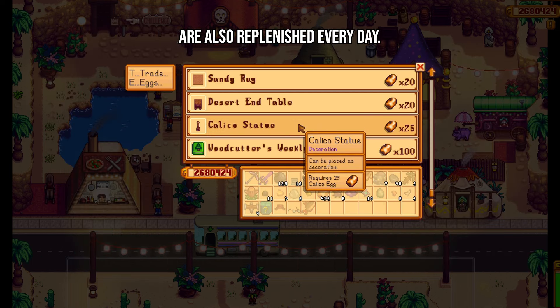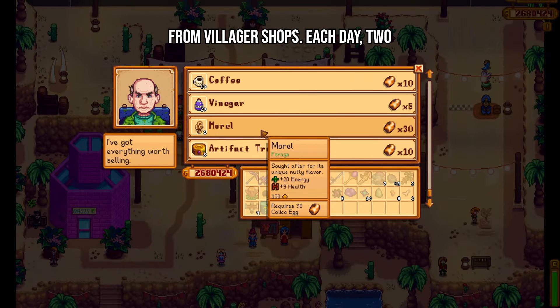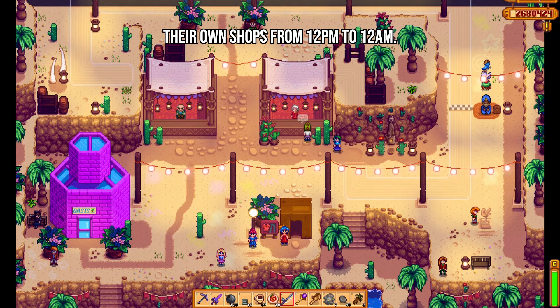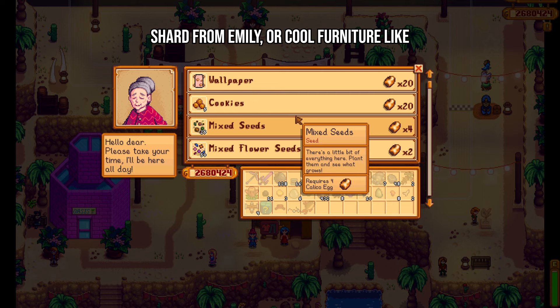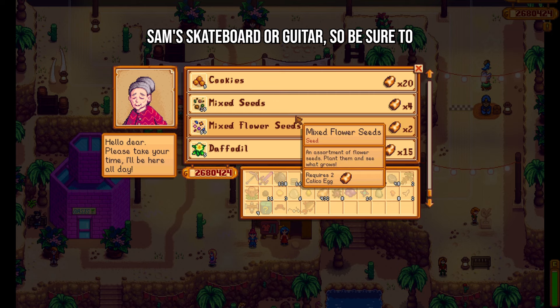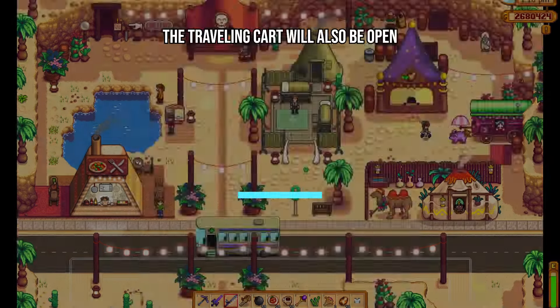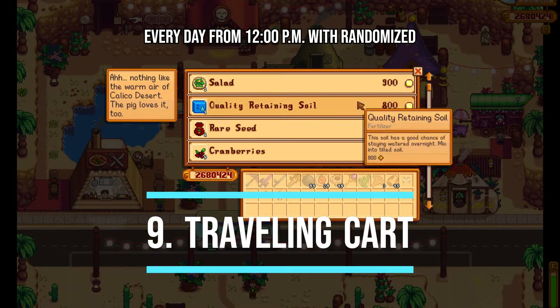Besides spending your eggs at the Calico Egg merchant, you can also buy things from villager shops. Each day, two villagers are randomly chosen to host their own shops from 12 pm to 12 am. You can get rare items like prismatic shard from Emily, or cool furniture like Sam's skateboard or guitar, so be sure to check out the shops. The traveling cart will also be open every day from 12 pm with randomized stock each day.